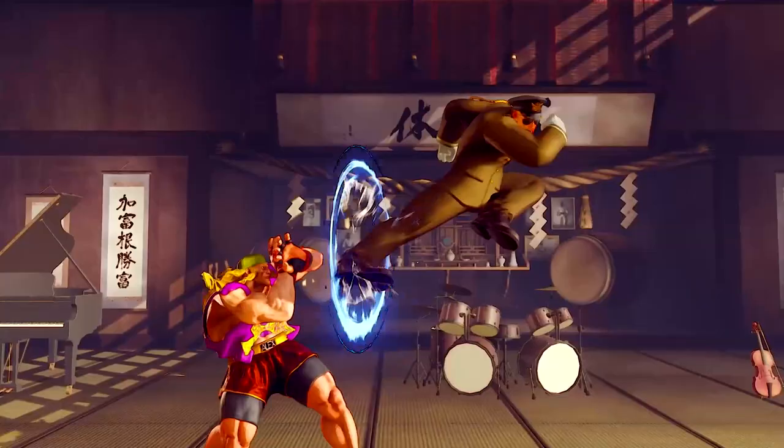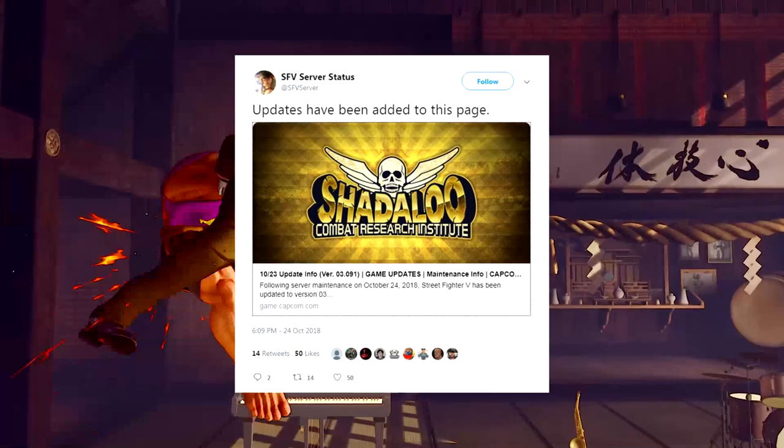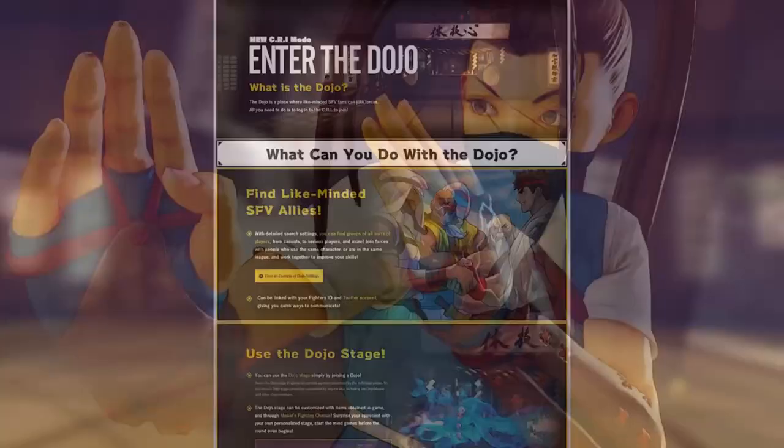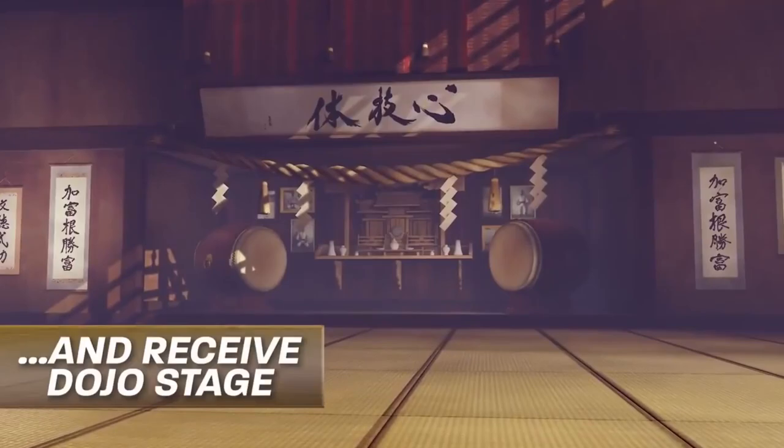Hello there. It's been only a month since the initial release of the dojo mode for Street Fighter 5, and since then people already have found a few ways to exploit it. This is why at the end of October Capcom released an update for the dojo mode, tweaking a little how the dojo point system works. But let's be honest, the information we get about that is a little cryptic — there's no dojo point indicator in the game, not to mention anything to tell us how many points will be awarded per each game.